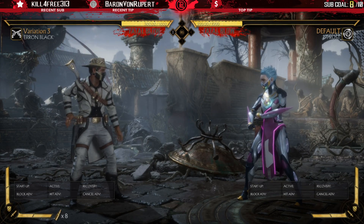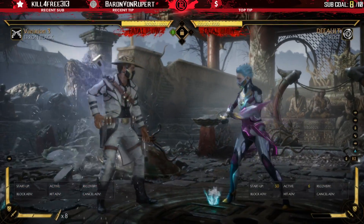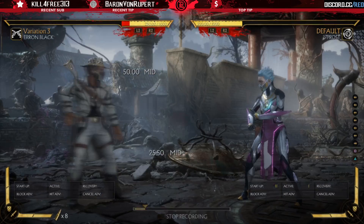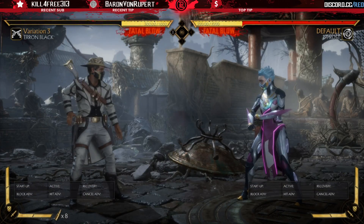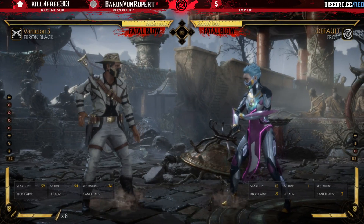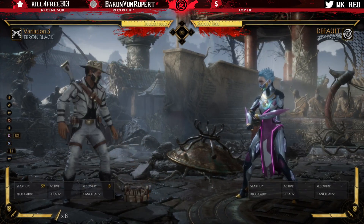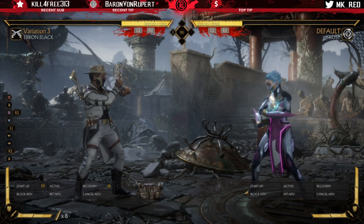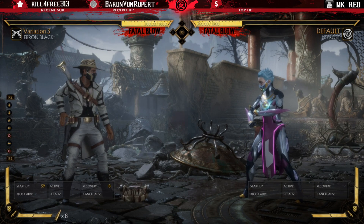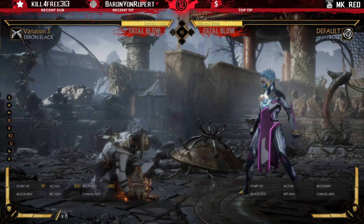One of the main differences here is that Sub-Zero's trap and Frost's trap don't go away if they block an attack from you. Erron Black's is quite different — I'll set the trap up and have Frost do an attack while I'm blocking, and notice: unlike those other traps in the game, Erron Black's trap goes away on block. You cannot put a trap out and then block a jump-in or a projectile — any contact, hit or block, and the trap disappears.